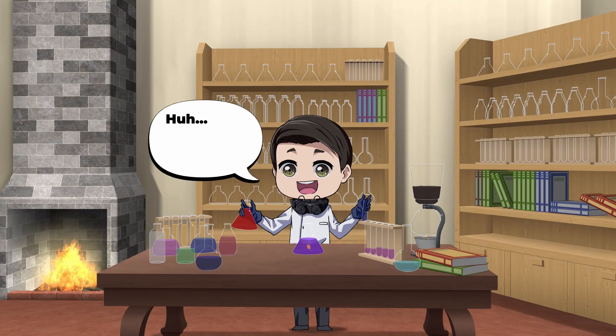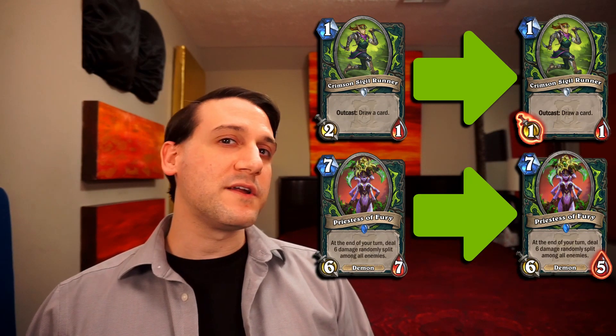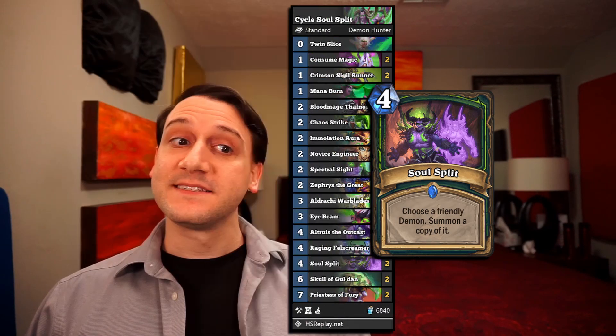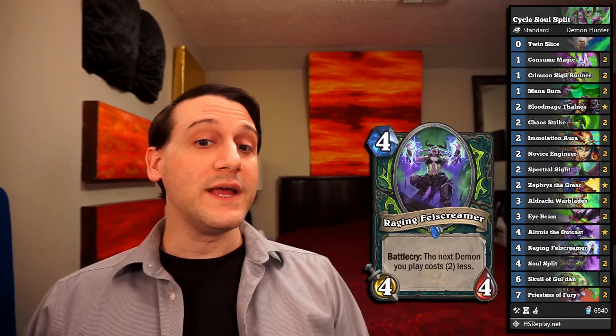So before the nerfs hit to Crimson Citadel Runner and Priestess of Fury, I wanted to run a few more experiments with Priestess of Fury using a card that pretty much never sees play: Soul Split. This deck, Cycle Soul Split, uses an OTK Demon Hunter shell but swaps out several cards to fit in Priestess of Fury, Raging Fell Screamer, and Soul Split. The Raging Fell Screamers make Priestess of Fury only cost five, and then we can use Soul Split on her for nine mana to get an extra Priestess of Fury.